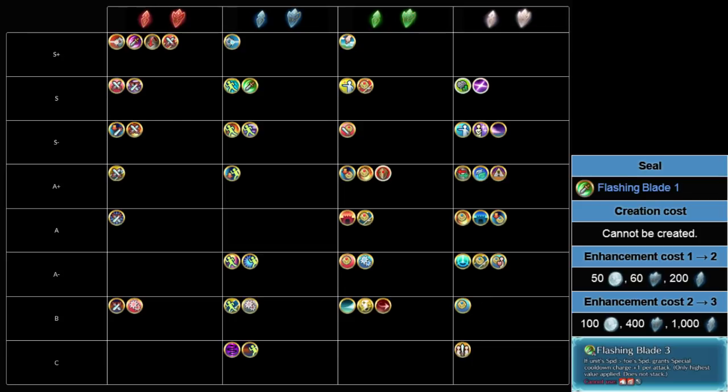Flashing Blade — it's a really solid seal. The main reason it's worse than Heavy Blade is that it's very limited. Horses and Pegasus units cannot use it. Heavy Blade is fantastic purely because so many units can use it. Flashing Blade, less so. Still, a lot of characters can really abuse it, and honestly one of the best users is Ishtar. I've said this in my own Discord before — that's going to be in the description below.